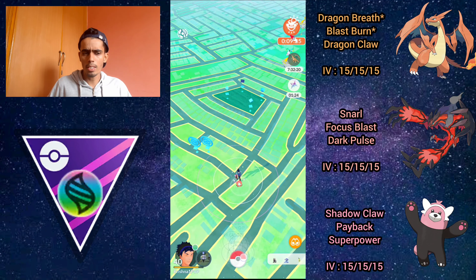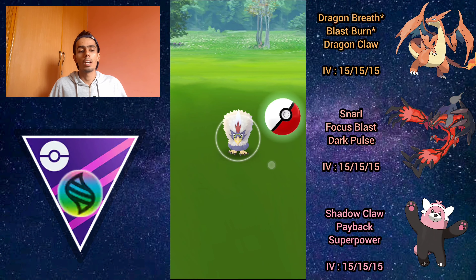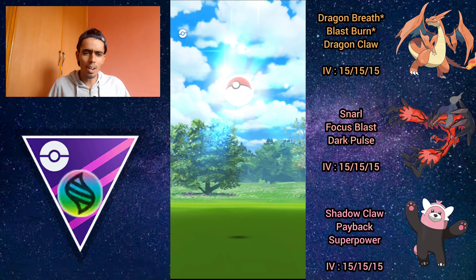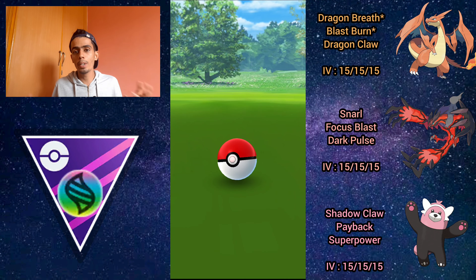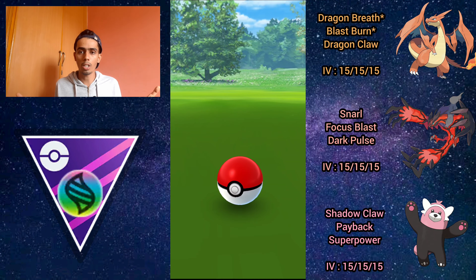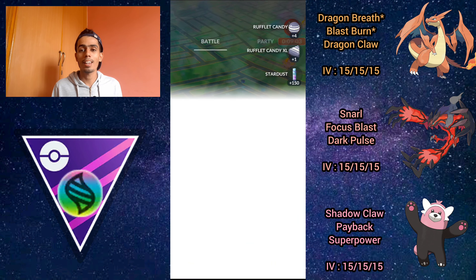Overall it was a positive experience — not perfect, just a couple of positive sets with this team. It's definitely a lot of fun to use Bewear, though it's probably questionable in the open Master League meta. That said, I feel like it could be one of the hardest walls to Giratina and can actually break apart the Giratina Alga-core. Thanks for watching and I'll see you next time.